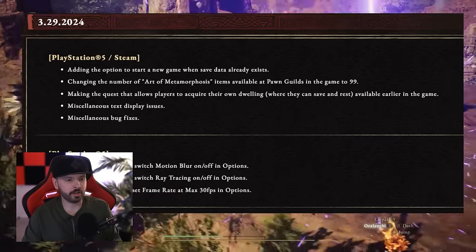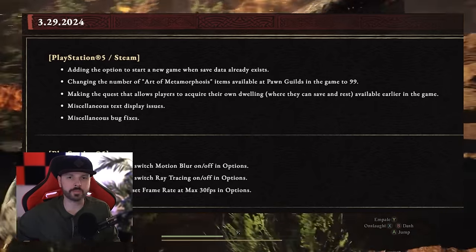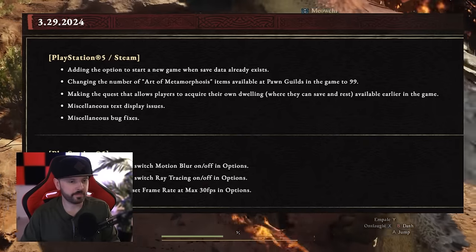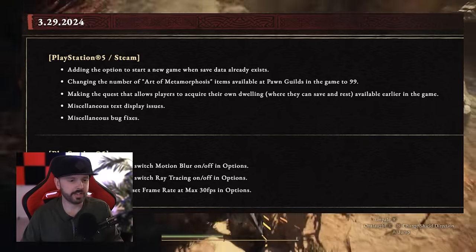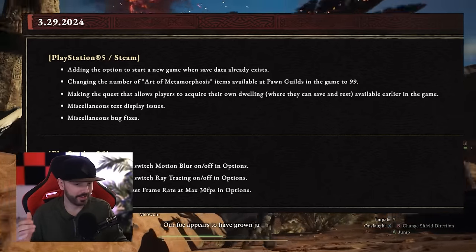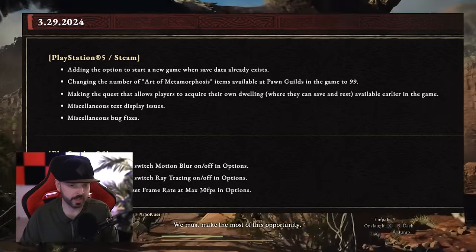Dragon's Dogma 2's title update is out for PlayStation and Steam, still pending for Xbox Series S and X. For PlayStation 5 and Steam, it added the option to start a new game when save data already exists. This should have already been in the game, of course. And we also need multiple save files — that would be nice.